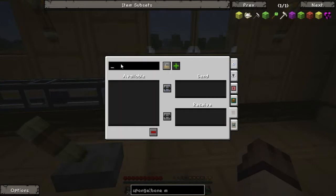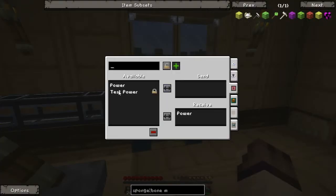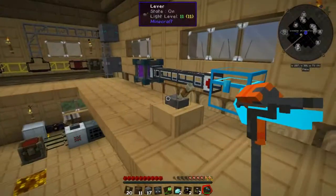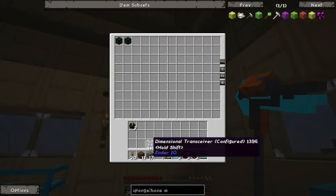This device also allows for transporting liquid in exactly the same way — you enter your device, move it to send or receive — and it also supports the ability to transport RF power. If you find that you no longer require a frequency, select the frequency in the available list and press delete channel. That is the Dimensional Transceiver, which keeps its settings when you break it.